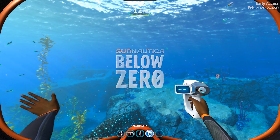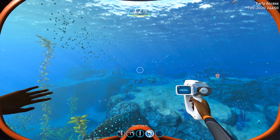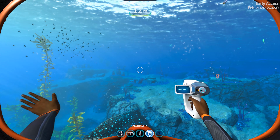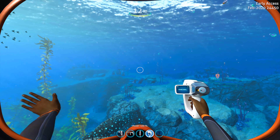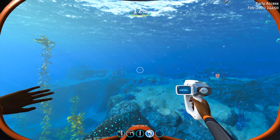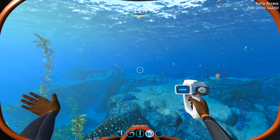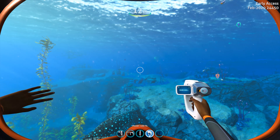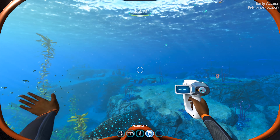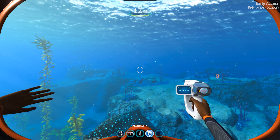Hey everybody, Steven here playing Subnautica Below Zero. Very interesting video today because we are going to spawn in the Warpers. For those that remember the Warpers from the first game, they are really really scary. They are essentially made by the Precursors and, if I remember correctly, they were kind of protectors, guardians, looking for specific things — tracking down stuff that they needed to create a cure.